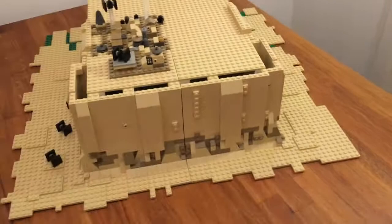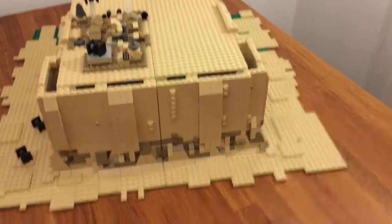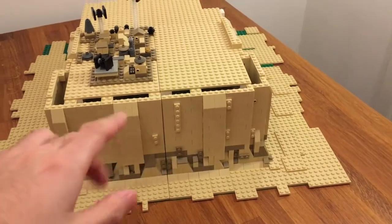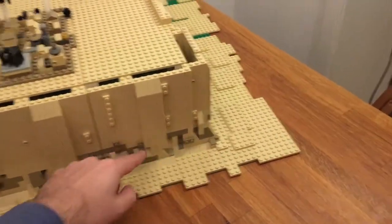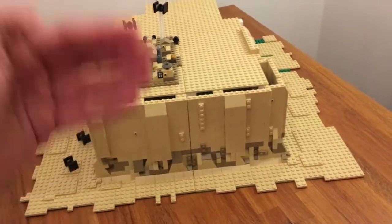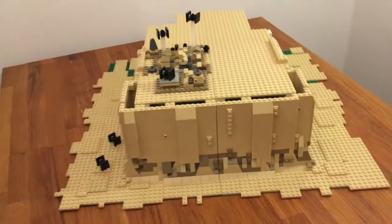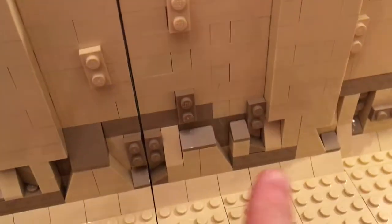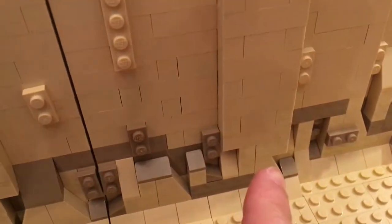I wasn't really happy with the dark tan that was mixed in between throughout the wall. So I took those out and moved them all to the lower part, so that the lower part looks a little bit more like rock and the upper part looks a little bit more like a wall. I basically replaced every G-slope that was in tan with dark tan and moved some of the dark tan from here to there.